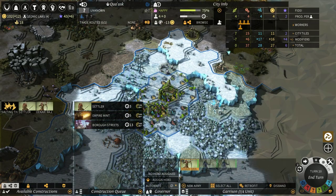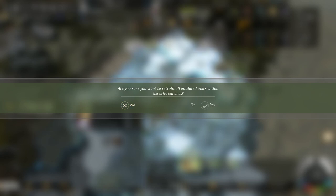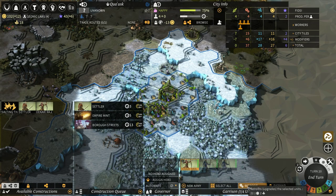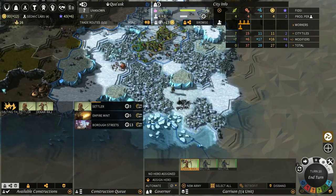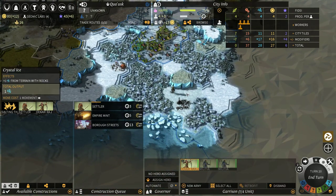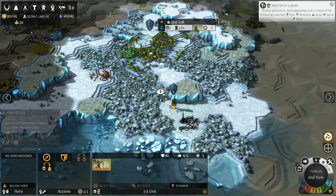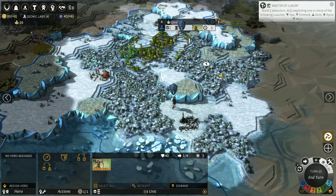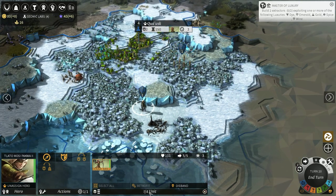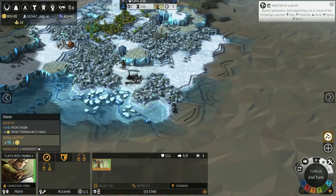We did finish this other ranger here, and I'm thinking we're going to want to retrofit her. The cost is 22 dust and then 2 of that other resource. That's fine. We'll upgrade you to a fancy pants ranger, and then we will take you with your movement and have you head down.